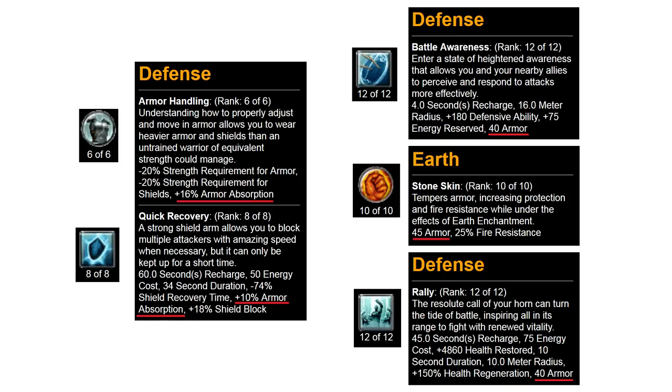That flat armor from skills is applied across all pieces of gear. Rings and amulets work the same way — armor from a ring or amulet applies to every single piece of armor in full. But if armor is added to a piece that already has armor, like a chest piece or helmet, it only applies to that one piece. So mastery skills, rings, and amulets all provide their armor bonuses in full to everything.